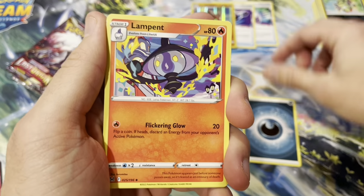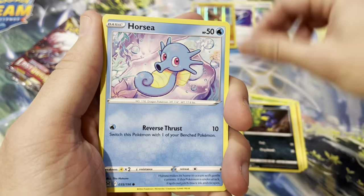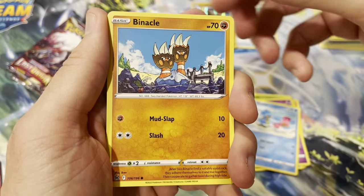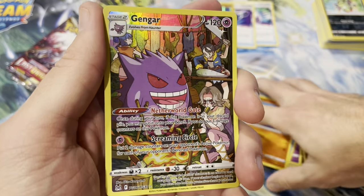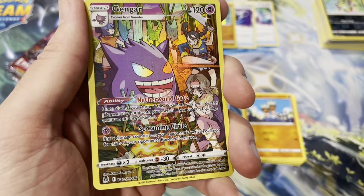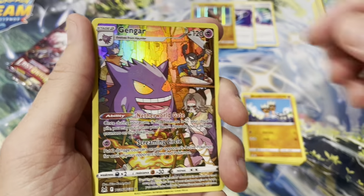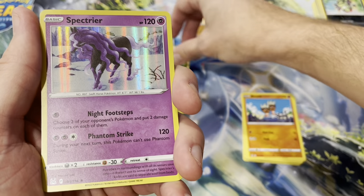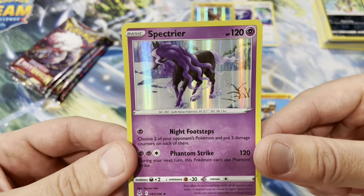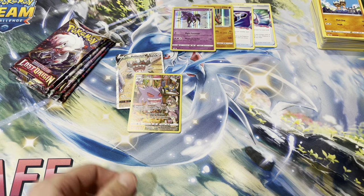Dark energy, Lampent, Iscan, Dotler, Murkrow, Horsea, Shellos, Binacle - there we go! An alternate art, or a character art - Gengar! Pretty sweet, this is one of the cooler character rares from this set. And a Spectrier - Spectrier. I think this is one of the few Pokemon I don't actually know the name of. I forget that it even exists, I just think of Calyrex.